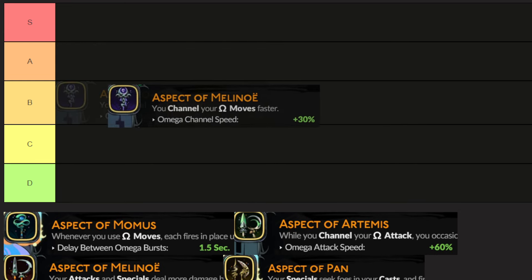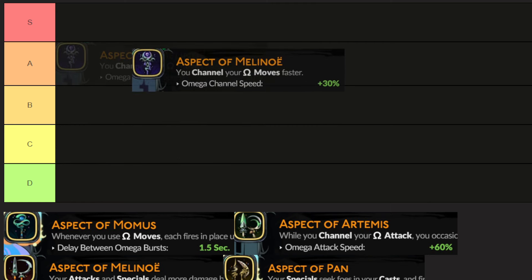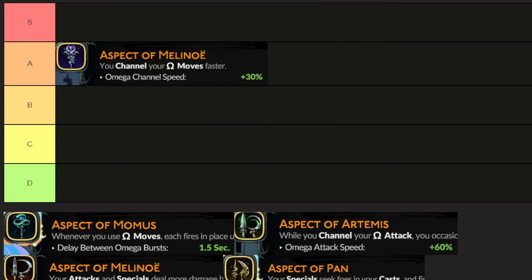Spoiler alert: there aren't any trash aspects in the game. Aspect of Mal I think is A tier. It doesn't do anything wrong but it doesn't do anything special. It just has your charged-up moves being 30% faster, which can be really good. It just depends on your build of course, but it can be really good. There's nothing wrong with this weapon.